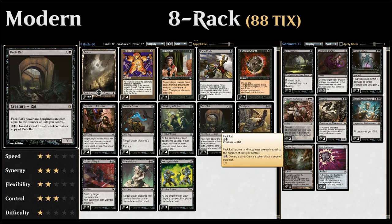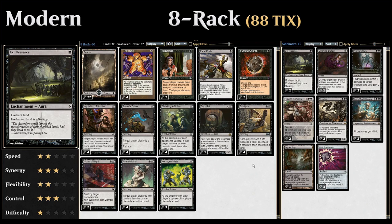Finally, we have one more win condition in the main deck: Pack Rat, which has power and toughness equal to the number of rats we control. We can pay two and a black to discard a card and make a copy of Pack Rat. In the late game when we draw extra discard spells with the opponent already empty-handed, or extra swamps, we can discard them to Pack Rat and make additional rat tokens.